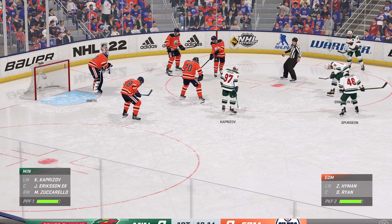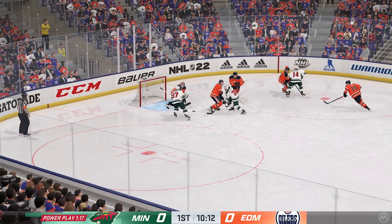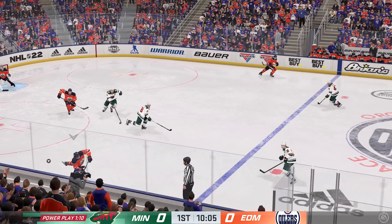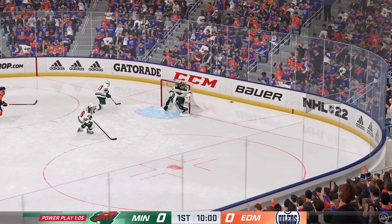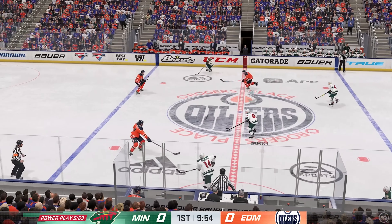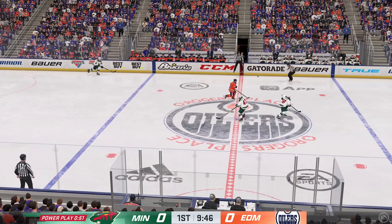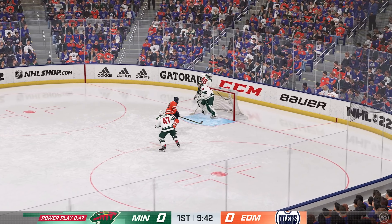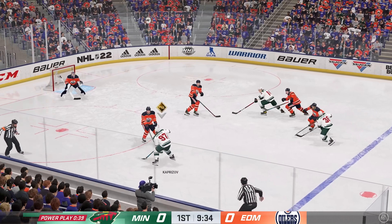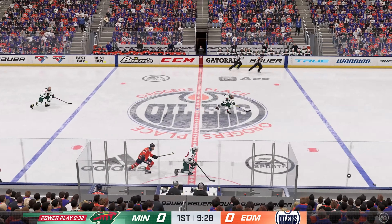Can they capitalize on this power play? Here comes the face-off. That's one way to win the draw — he skates away with the puck after the two centers were tied up. Slides it diagonally to Ryan. And that's a solid clearing attempt on the play. Grabs the puck and moves on out here at this man advantage. Receives the pass. Oh, the doorstep. And a stiff break setup. Puck cleared from the defensive end. Minnesota's got the puck. Here they come inside the neutral zone. And skilled use of the stick to poke the puck away.